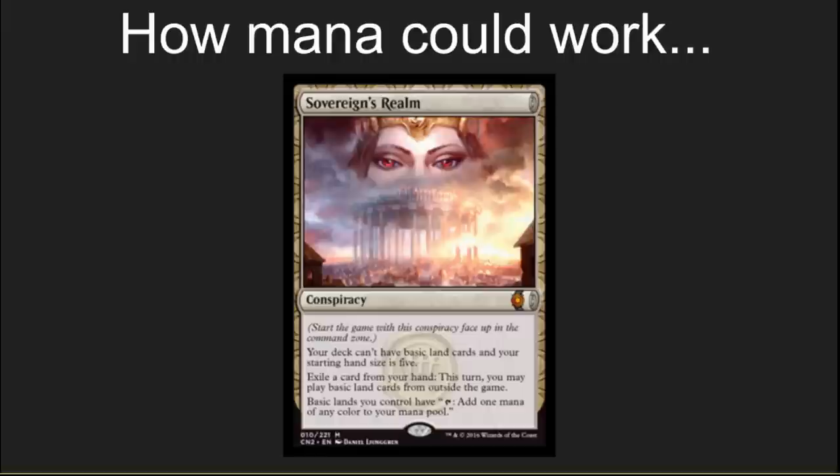It would change mana curves drastically, and from a deck building perspective, this is going to be the most fun one to draft and play with because it alters the way that you build a deck entirely. You can have multiple colors. I hope they sometime consider something similar — not this powerful — that allows you to exile cards to grab basic lands. That would really fix the non-interactive games you occasionally see in Magic. You'd still have to build a good curve and a great deck, but you wouldn't lose for not being able to cast anything.